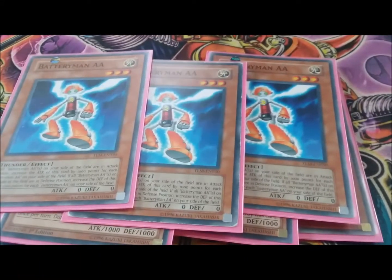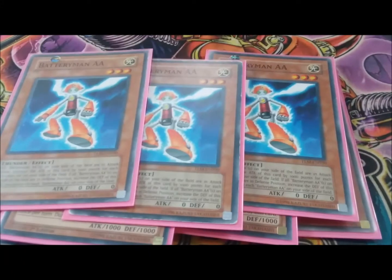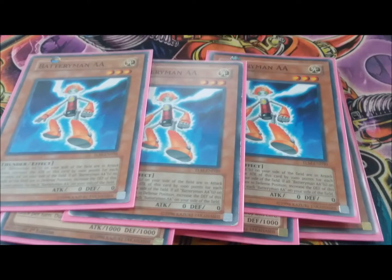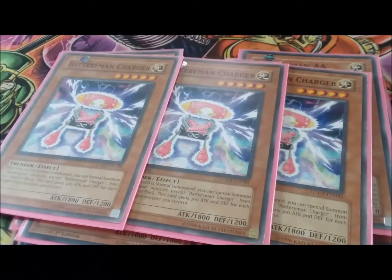Then you got your triple Double A's — one of the more important cards for the OTK. This would be Inferno Reckless Summon and Short Circuit, because then these guys will each be 3000 attack if they're all on the field. Pretty self-explanatory.